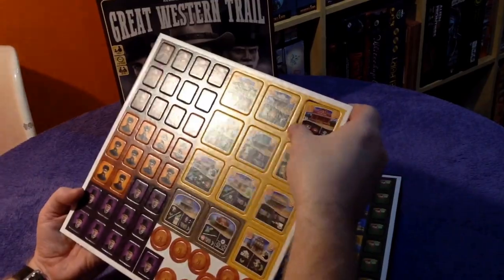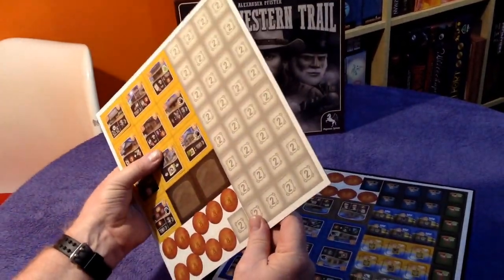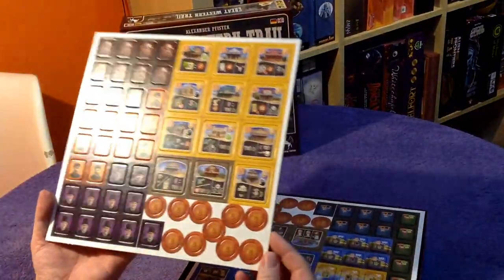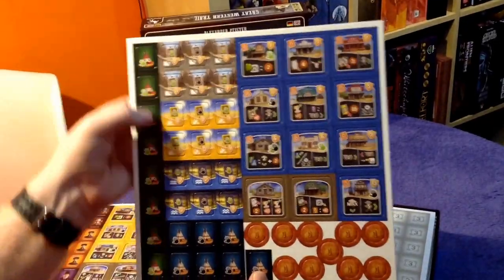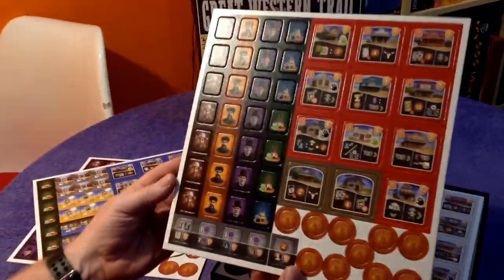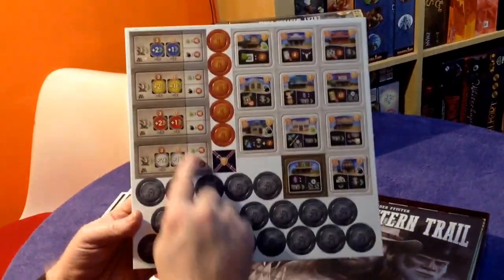In this game there is deck building, and there is some clever stuff going on with the boards where you start with not many options and as you take discs off your board you uncover more options — like in Scythe, or Terraforming Mars. We've got punch boards 2, 3, and 4 — quite a lot of tiles in this game, lovely vibrant colours. There are some extra coinage and larger tiles too.